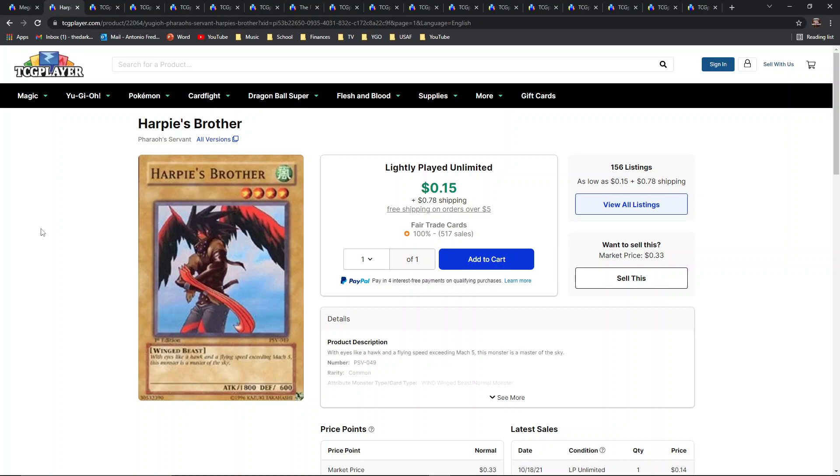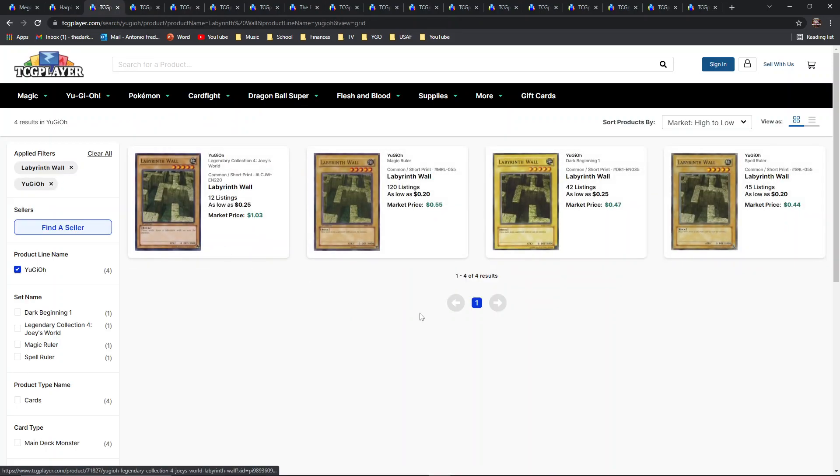Next is Harpy's Brother — originally named Harpy's Brother, later renamed to Sky Scout. This is the original OG print, feral servant, generation one. I think this would be another really great card for a secret rare slot. This card is extremely iconic — among many other vanilla monsters, it was one of the first 1800 ATK level four non-tribute monsters. It's got really cool artwork and is part of the whole Harpy's collection package with a lot of history merit alone.